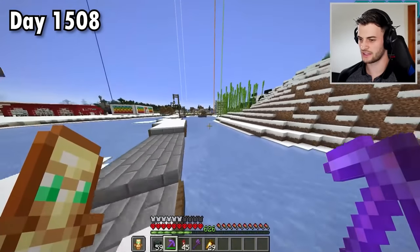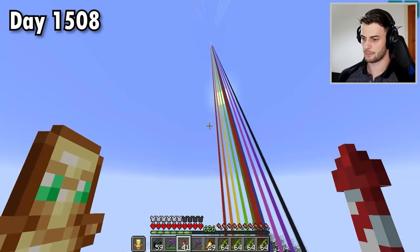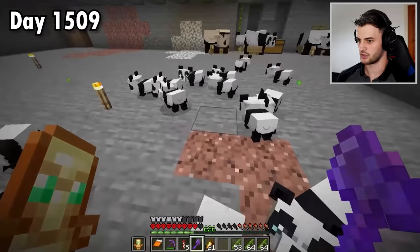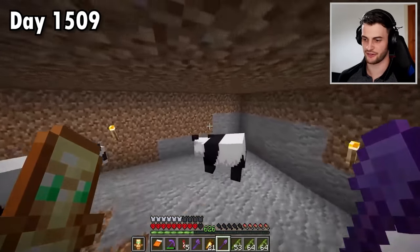I'm still trying to work out what I did with my treasure shulker box, so I'm going to grab a load of bamboo and head to the panda breeding place to see if it's there. It took a while but I've finally made it. Here are all my pandas — let's breed a load more and separate out the mutants. There's also no sign of my treasure shulker box, which is very worrying.